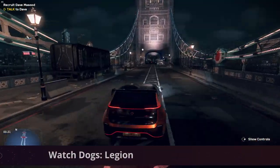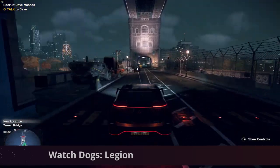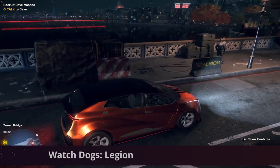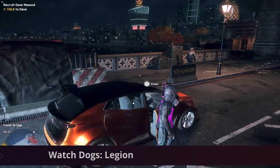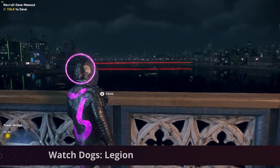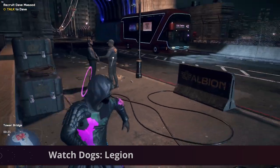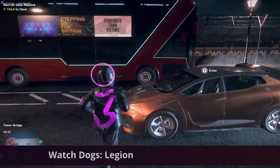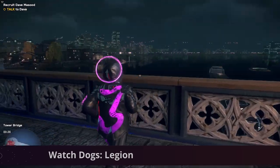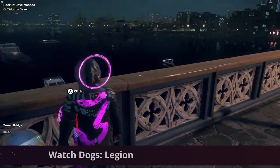Watch Dogs Legion is available on Ubisoft Connect as well as the Epic Games Store and is probably one of my favourite games of last year. In Watch Dogs Legion you can play and recruit anyone — yes, really anyone, even weird old grannies, which is always quite amusing. Each of the recruits come with their own unique set of abilities and sometimes very unique voices to match. The ray tracing abilities in this game are extremely well done and it is great to look at all the different aspects of the random recruits as you're driving around.